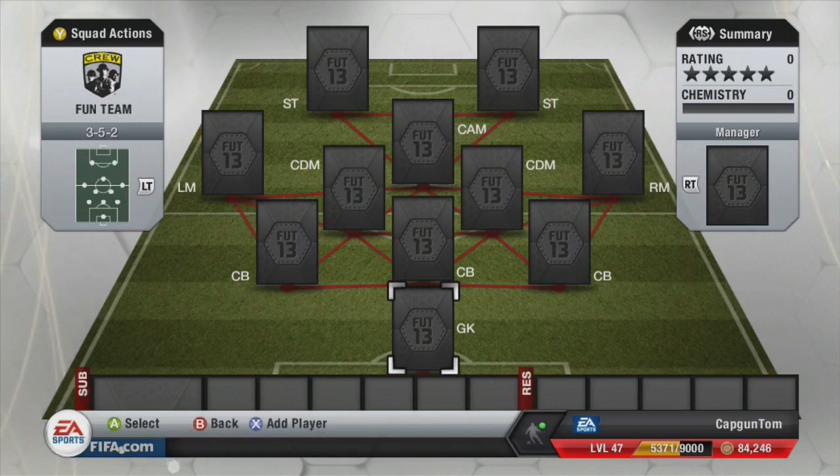Now if you're looking for some Ultimate Team Coins, go and check out FIFA Coins Online's Facebook page — it's down in the description. Drop a like while you're there and you can link yourself over to the main website where you can buy some Ultimate Team Coins.